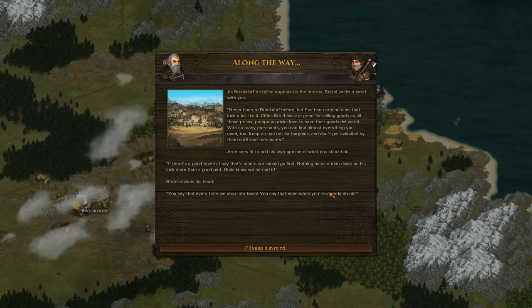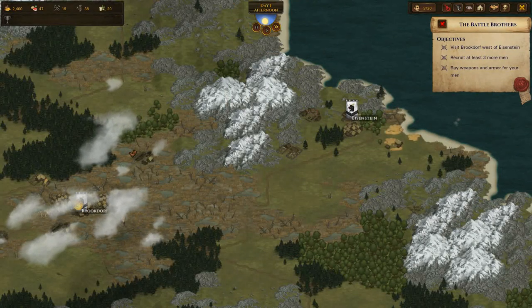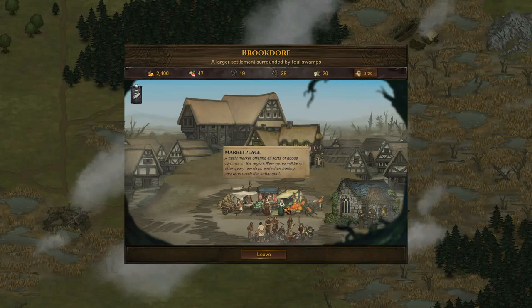You're going to get a conversation from one of your guys as you come into sight - basically says the city appears on the horizon, tells you that you might want to visit the tavern, check out how many people are there, check out the weapons. This place, I wouldn't want to live here, it looks horrible.